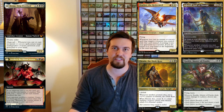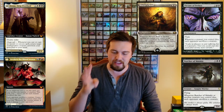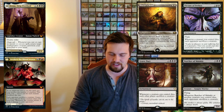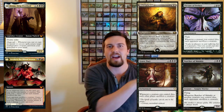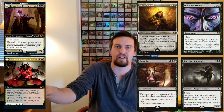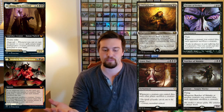You're going to be sacrificing a lot of things and bringing stuff in and out, so you can run Dictate of Erebos, Butcher of Malakir, Martyr's Bond, and Grave Pact. They work really well with sacrifice synergies, and it turns the sorcery into a board wipe if you need it — you can just sac your entire board to the sorcery side and all your opponents have to sacrifice everything. That's a very powerful synergy.